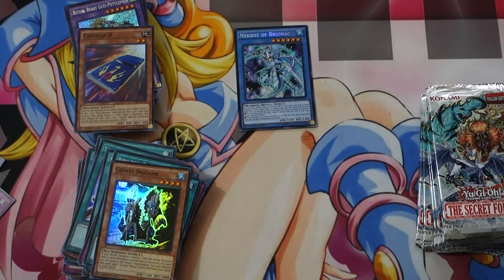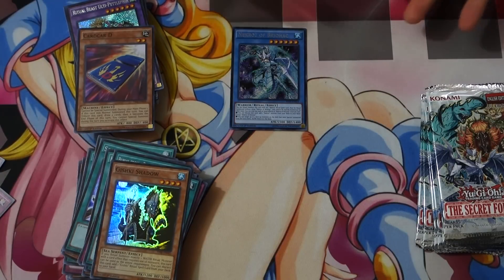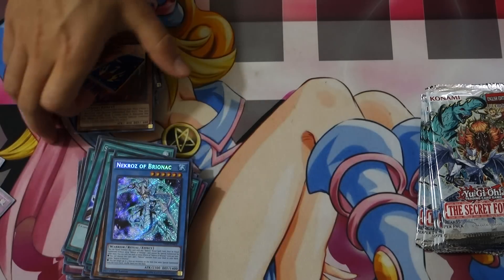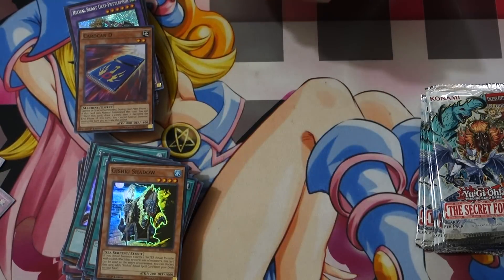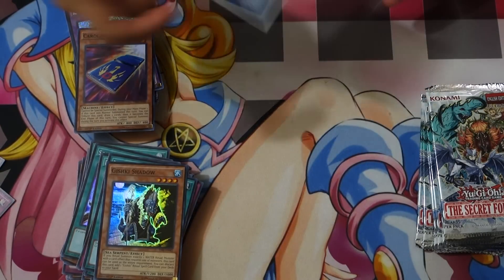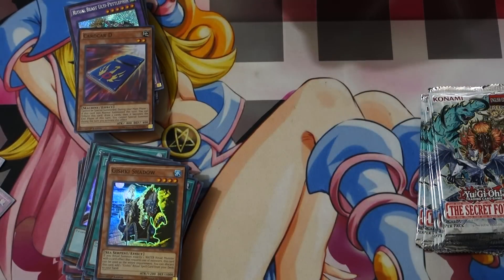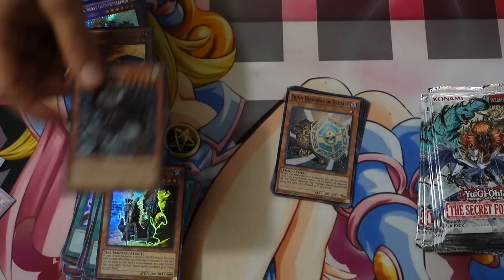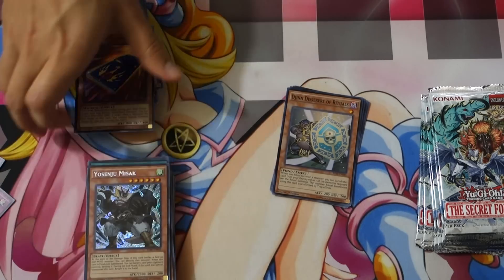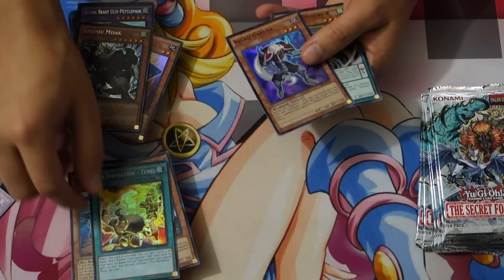No way, dude — no way, guys! Is this really happening? Are we seriously gonna pull three Bryanax and then get Trishula? I swear this isn't rigged, guys. Everyone's gonna think it's rigged. Before we got to give out the extra boxes, we just needed one more Bryanax and then a Trishula, and then we'll give out the box. So maybe it's happening, guys! I'm building the deck now. This is amazing — I don't even know how that happened. That's rigged, dude. I swear.